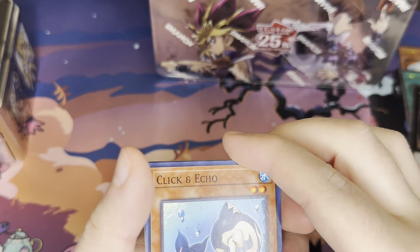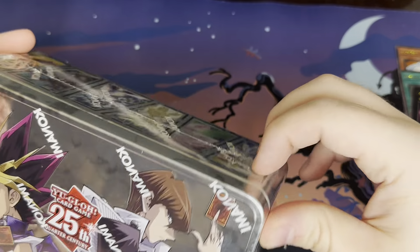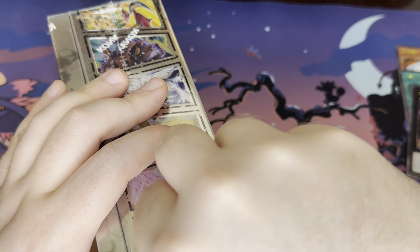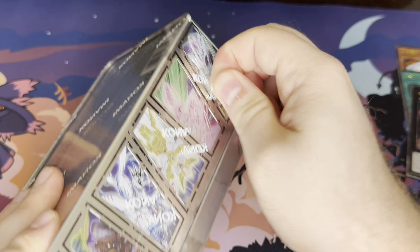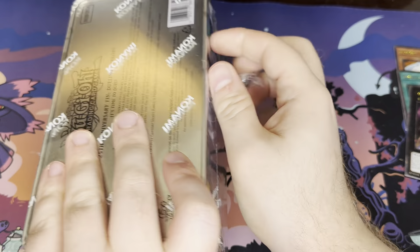Click and Echo — I feel like I saw you in those Duelist Packs with Mako on it. I could be wrong. I don't really collect Yu-Gi-Oh! like that. I feel like we didn't get the cards that you want out of the Quarter-Century slot. I didn't get the ones I want.